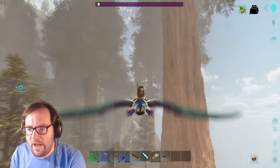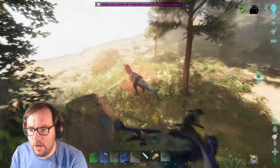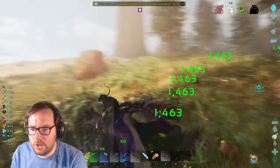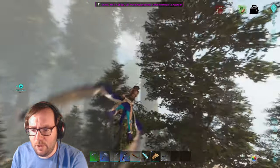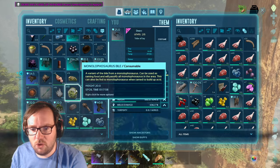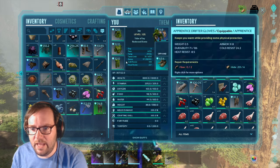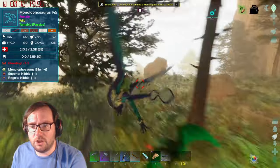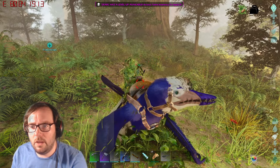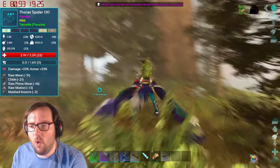We're back — where was that 145 mono? I just got all the stuff I needed. There's an alpha carno — let's kill it quick. I went ahead and made 20 monolophosaur bile so we should be all set. I've got the 20 bile and the ghillie suit. There's the 145 — it's almost dead. Yep, it died to those spiders. We've got a 145 male and a 130 female though.